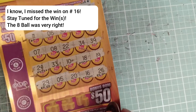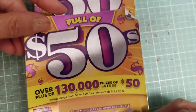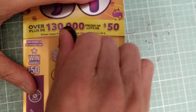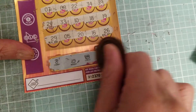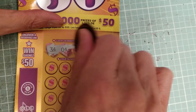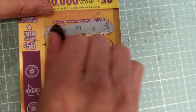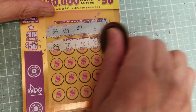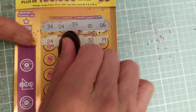You know what, I'm into it — why don't we scratch the other ones right now? This is the middle of the pack, which is usually the winner, and this is the front. Let's do the middle of the pack. Oh wait, sorry — I forgot the bonus ones! Cherry, nugget — didn't have it. Would have been a good 50-dollar win. Sorry about that. Back to regular programming: 34, 4, 39, 18, and 6. Numbers: 24, 8, 16, 32, and 19.